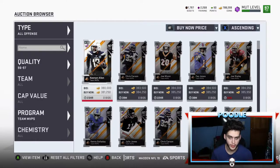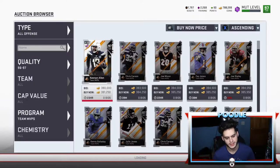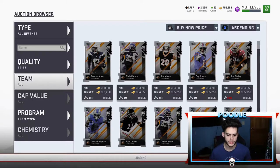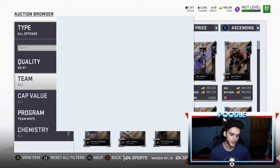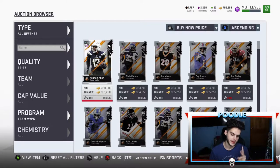Getting scouts and preparing for a potential blitz. Right now if you look at these cards — all offense, 96 and 97 team MVPs — you can keep refreshing. If you got one of these, they quick sell for about 31,500 scouts, which you could prepare for a blitz and turn that into tune-outs. With this math you could potentially get two 97 team MVPs.